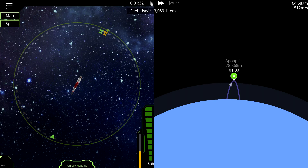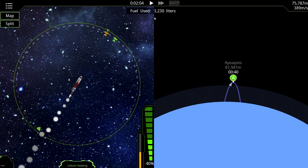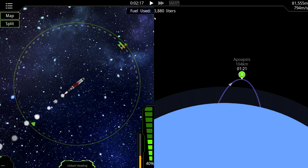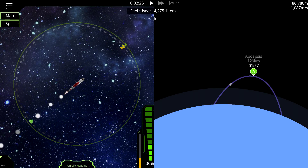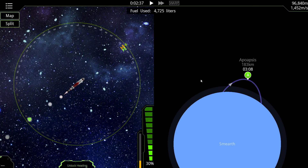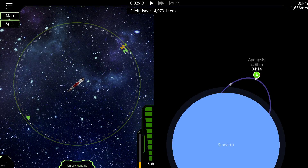I want to get up to here and then do another burn. I'll do a smaller burn — about 40% throttle — since we don't need that much, and slightly change my angle. Shift goes up 10% and Control goes down 10% as far as thrust goes. Now we're getting a bit more room to maneuver. Let's go to 20% perhaps. Actually we can probably kill it because we still have a ways to go.